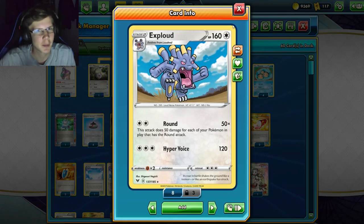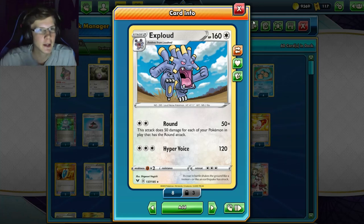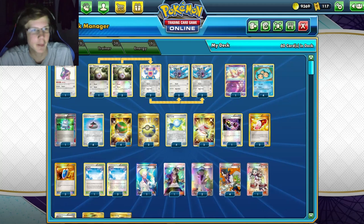Before we get into the video, if you guys are looking to buy some Pokémon codes make sure you head to buypdtcgcodes.com and use my code Keldeo for five percent off. They've got the new Chill and Rain codes, new codes as well as older codes - they've got everything. Link will be in the description below. Exploud, 400 damage by turn two if everything goes right.